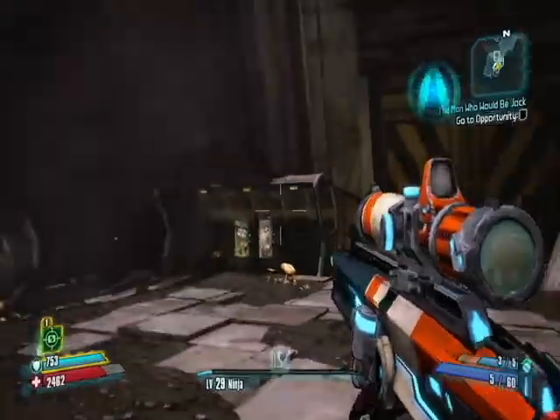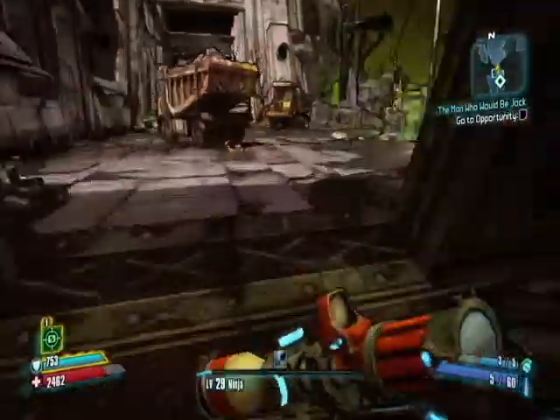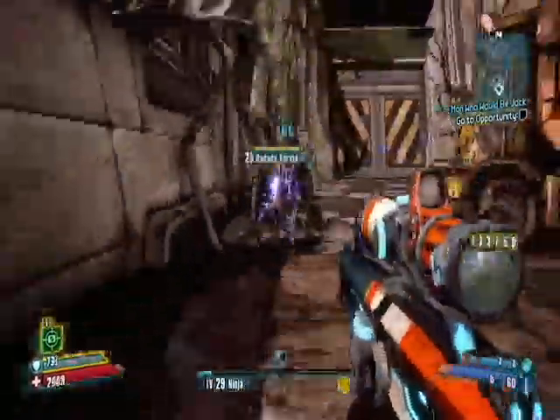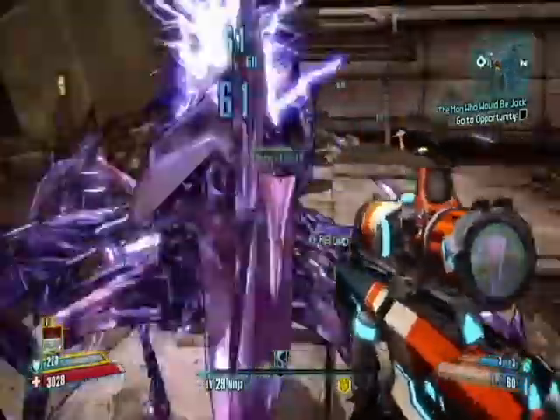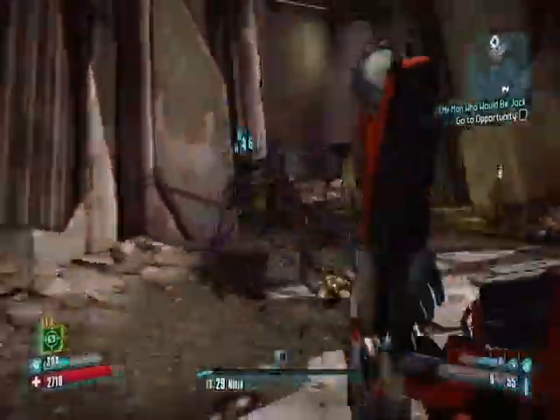Hey guys, it's Bruce from The Great Amalgamation, taking you through Borderlands 2. I'm gonna show you where to get the Minecraft Easter egg in Caustic Caverns. Caustic Caverns is down at the bottom of Sanctuary Hole.